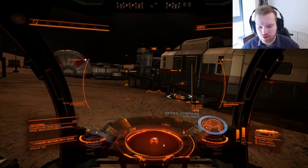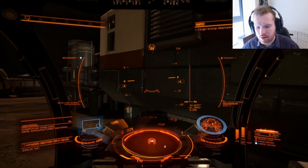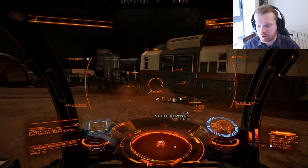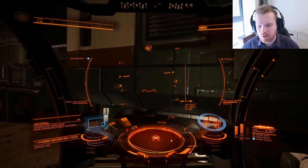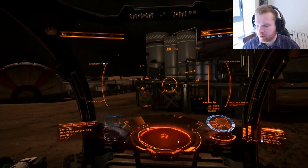Compound shields — so let's just deploy our cargo scoop and see if we can get that. It's probably a little bit close, which can be a problem. Sometimes the components will move close to these buildings. There we go — just drive hard enough and you will eventually get it.